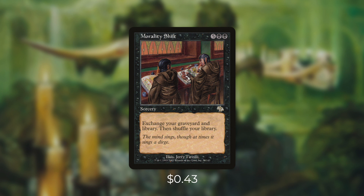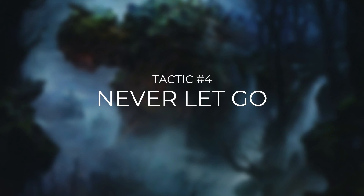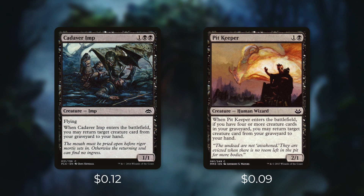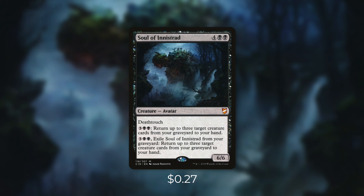But we've got more ways to get our creatures out of our graveyard too. Let's go through them now in tactic number four: Never Let Go. First up there's Cadaver Imp, which says when it enters the battlefield, you may return target creature card from your graveyard to your hand. And then Pit Keeper does the exact same thing, but only if we have four or more creature cards in our graveyard. With this deck, that shouldn't be a problem though. Next up there's Dutiful Attendant, which says when it dies, return another target creature card from your graveyard to your hand. And then there's Soul of Innistrad, which can help us get a lot of creatures back. By paying three black black, we can return up to three target creature cards from our graveyard to our hand, and we can also get the same effect if it's in our graveyard by paying three black black and exiling it.